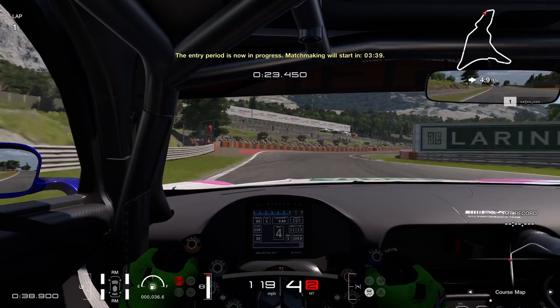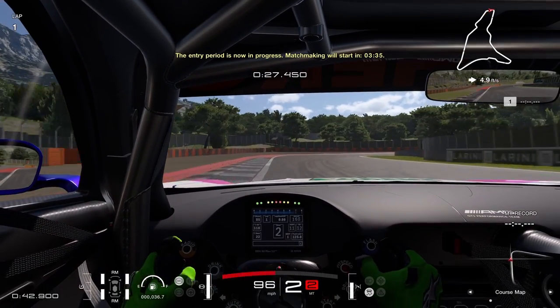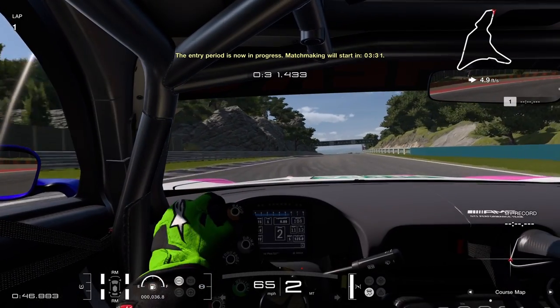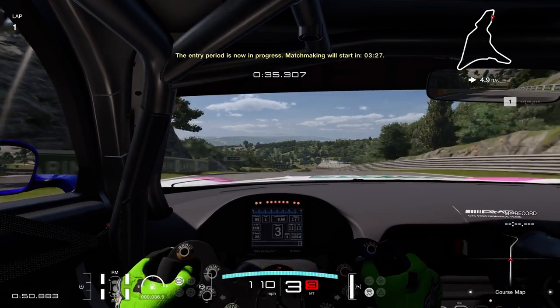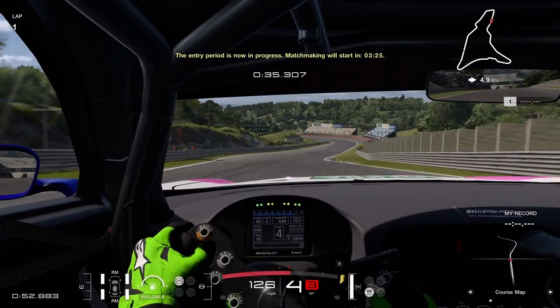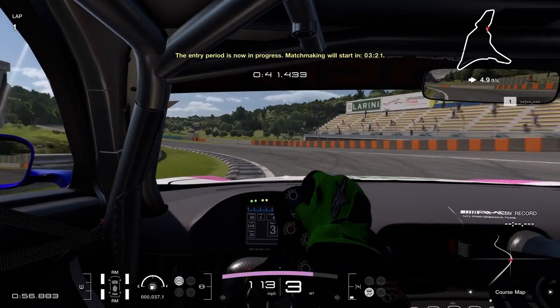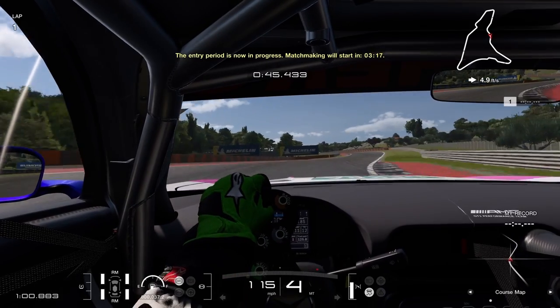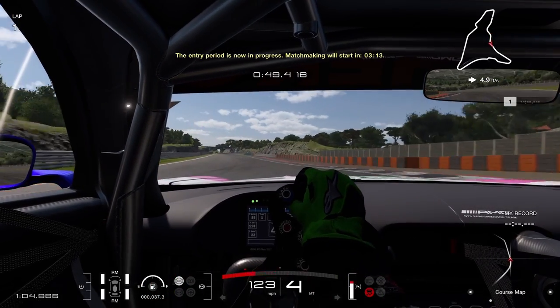Down to the next turn, going to keep it in fourth — actually you can drop it to third here, then down to second. Hard turn, stay on the curb again, and then just on the gas as hard as we can, all the way down until basically the next turn. Fourth, just a little let-off here, down into third and back up to fourth. Just easy on the gas, keeping it on the track, riding the curbs as much as you really can.